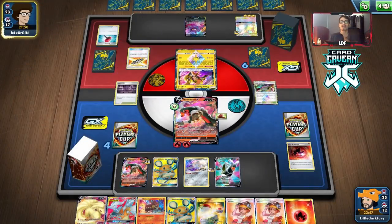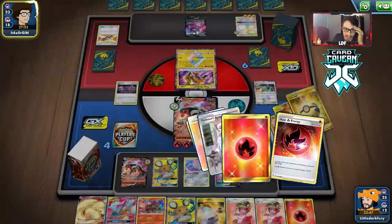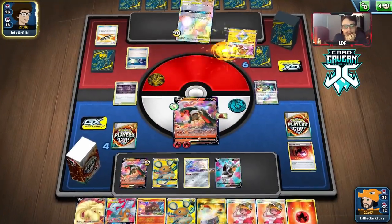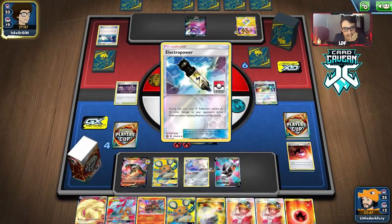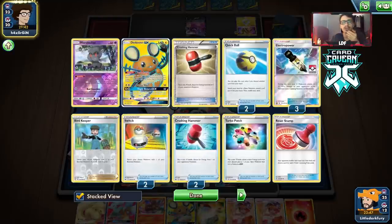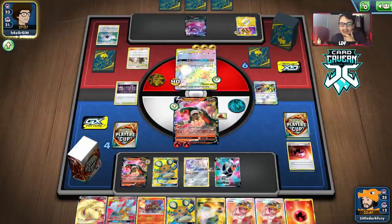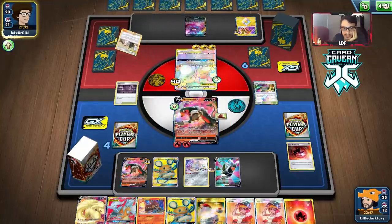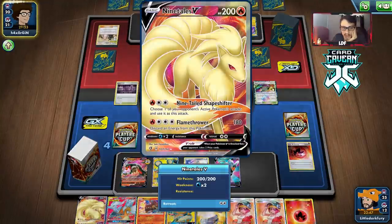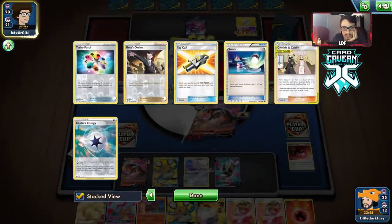I don't know if I want to Welder the Houndoom — we're running low on Welders. They're going to switch. They have Electro Power — this is a pre-rotation build, not post-rotation. I'm an idiot. Interesting I haven't found a Vikavolt yet. We could actually attack with Ninetales. How many Switch are they down? Only one? Three? Okay, never mind.